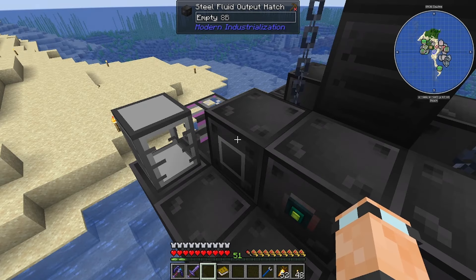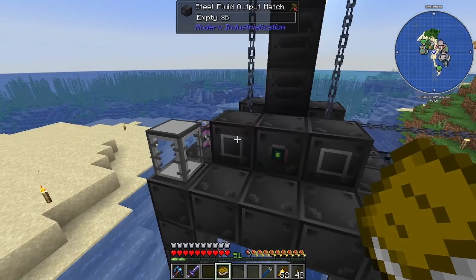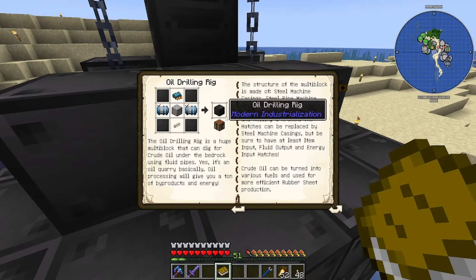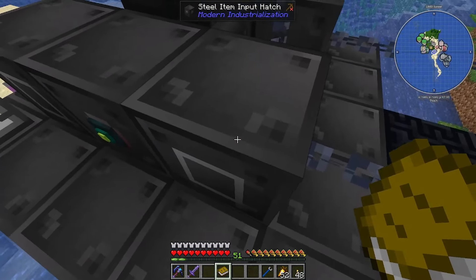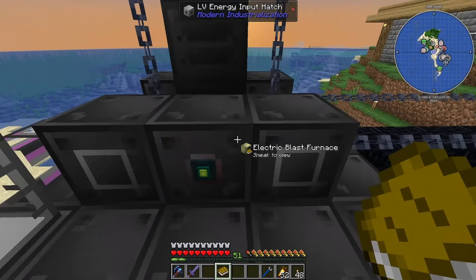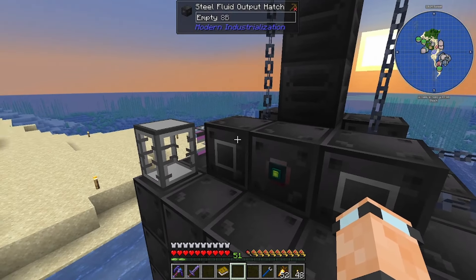So in here it does tell us that this thing needs - if we come around the front and do a sneak right click - be sure to have at least an item input, fluid output and energy input hatch. So we've got item input right there, that's the steel one, we've got the fluid output which is also steel, and then we've got the LV energy input hatch.